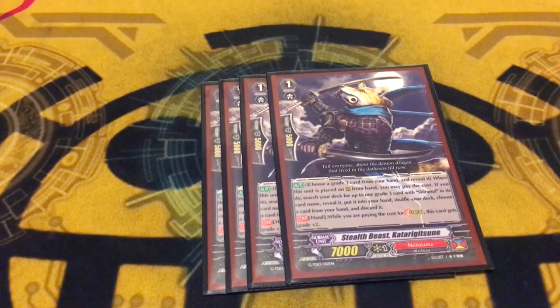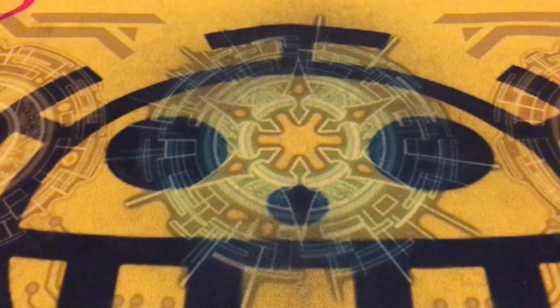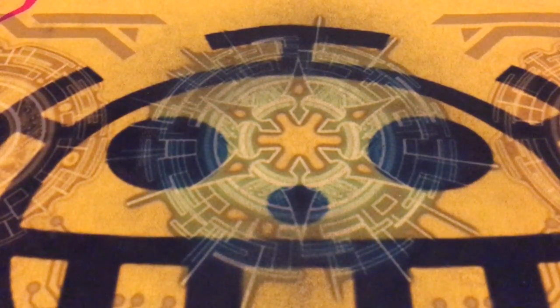Next, we got four copies of Stealth Beast Katari Gitsune. It lets you search out your one version of Shiranui so you can ride it, and it counts as a grade three so you can stride. Run four Katari Gitsunes if you want to be anywhere decent with this deck.